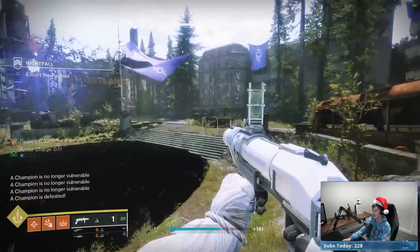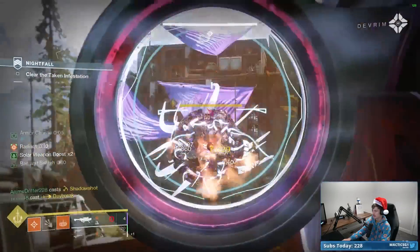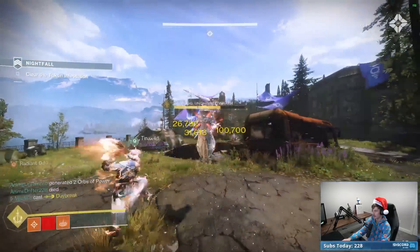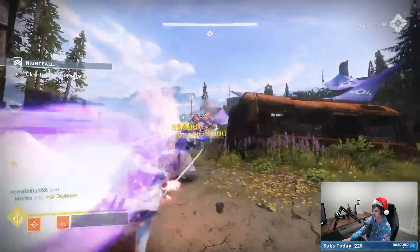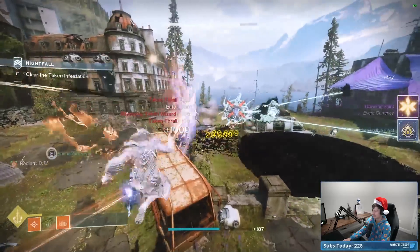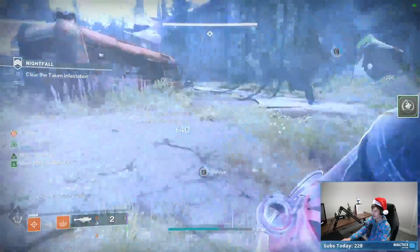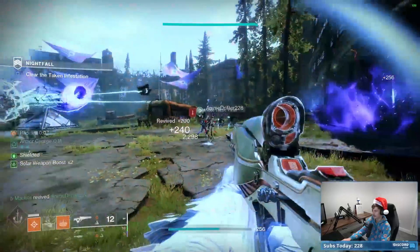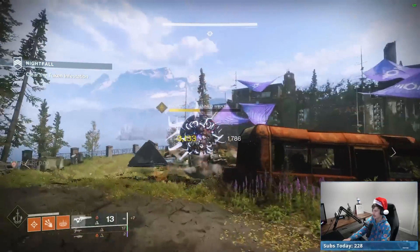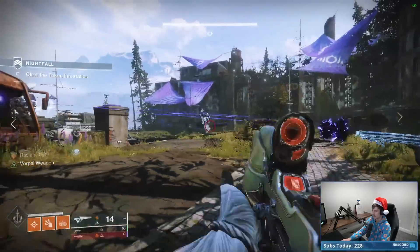I want to put as much damage into this guy right away as possible. Starting with my Bait and Switch rocket, then shooting a couple shots of Polaris Lance to get reconstruction and a new rocket, then going Dawnblade and swinging. We already phased him to his invincibility orbs phase — that's a pretty sizable chunk of damage. Let's get a few more rockets down on the boss, shoot him a couple times to refresh Radiant, which'll also give me Bait and Switch on the rocket.